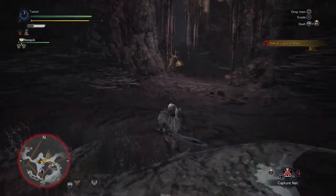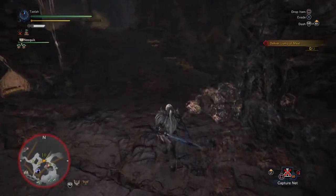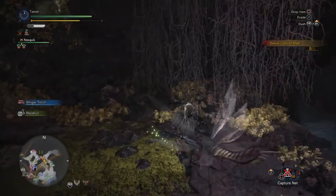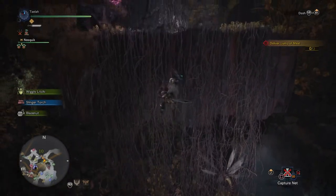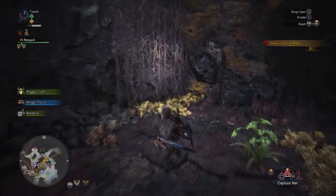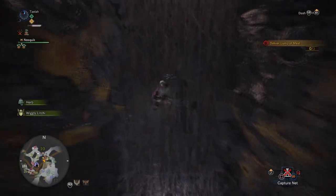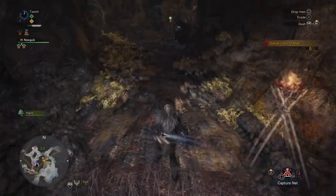I think this is the first time in a Monster Hunter game that it's been something other than an egg that you carry like this. Well, there were blast stones in a couple other ones where in the lava areas you'd pick up a stone and it would blow up if you dropped it — you had to carry it all the way back and it did fire damage to you if you didn't have a Cool Drink on. But yeah, you just follow this little route here and you'll get back up to camp.